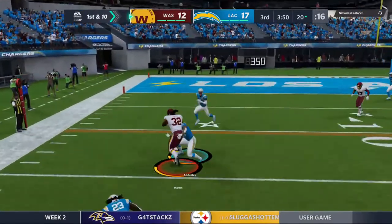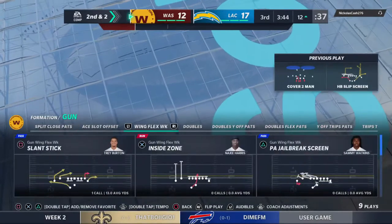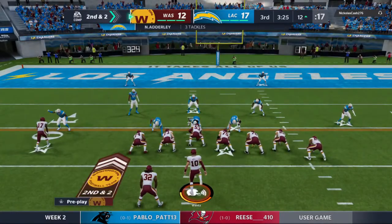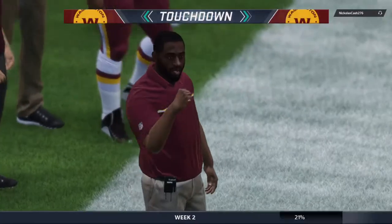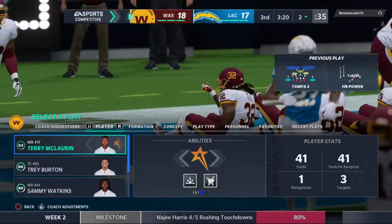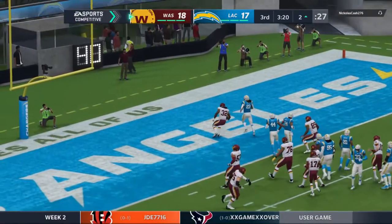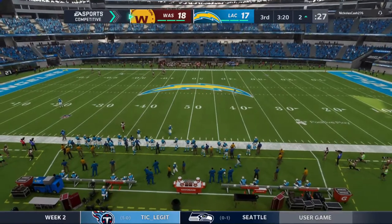From the shotgun, here's an inside give — and he takes it in. Touchdown, Washington! A great effort — his fourth touchdown on the year, and Washington has retaken the lead. Wentz and the guys on offense will go for two — they keep it on the ground and he gets into the end zone again. He seems to have a nose for it, getting both the touchdown and the two-point conversion.